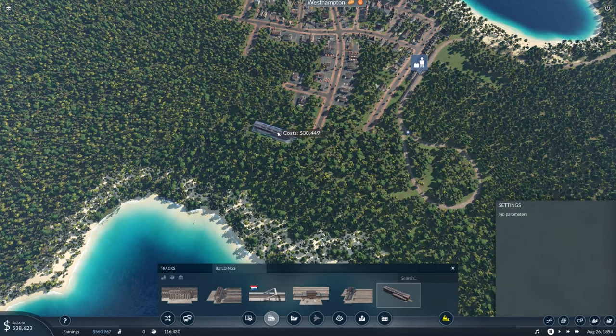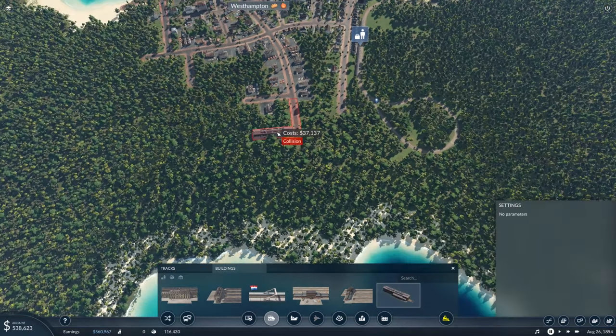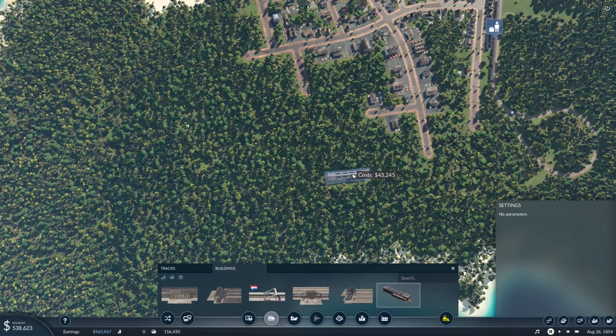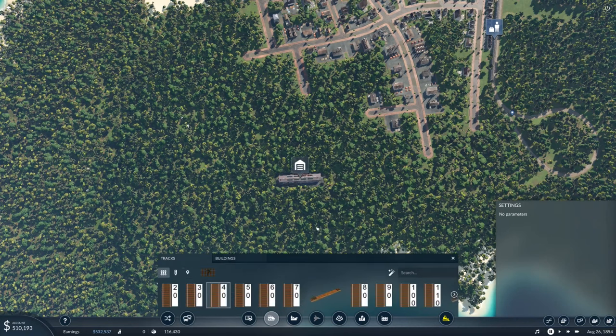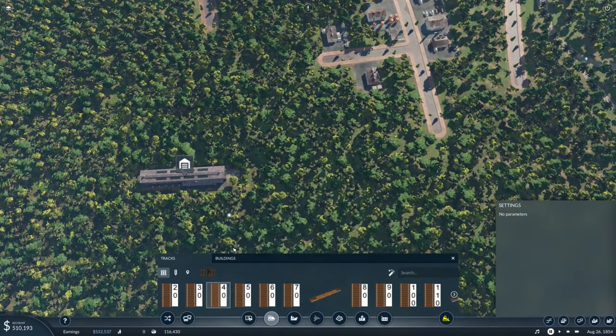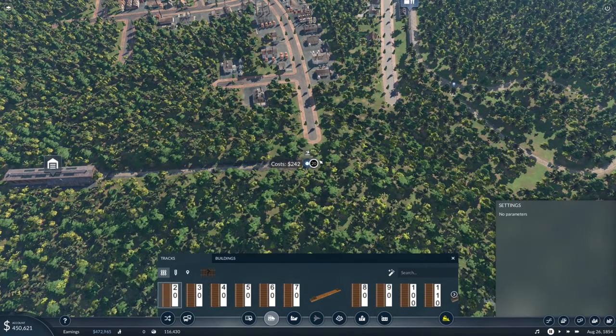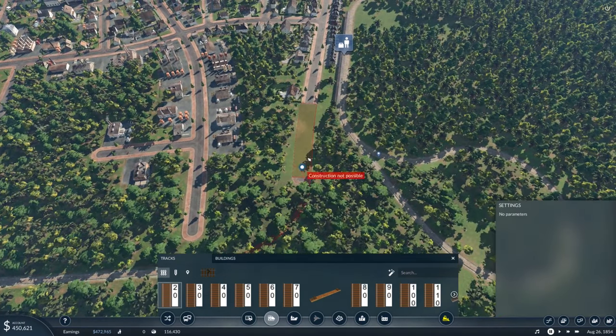I only have the rubbish train shed unlocked, so these can only hold locomotives — not rolling stock. For rolling stock storage we need to build a siding, which means putting the shed down around here, turning it a little bit. Then we have our track — I don't really want to pay that much for maintenance — put one of those there and spin this in, not onto the road but onto the track.